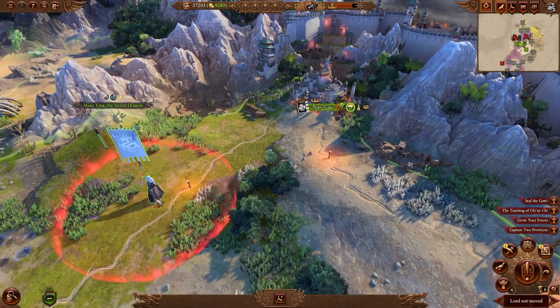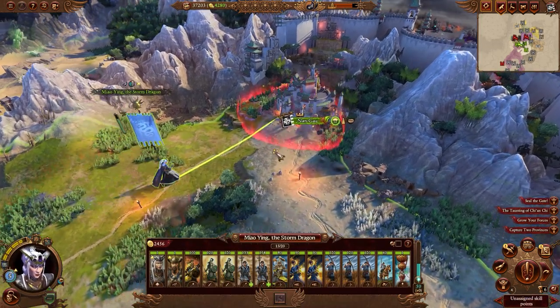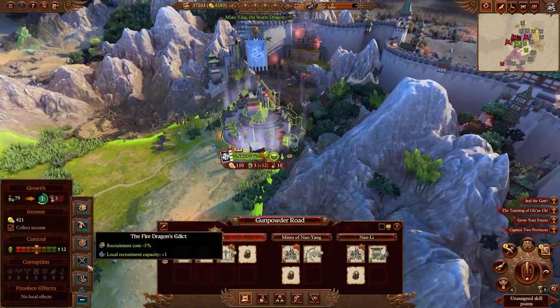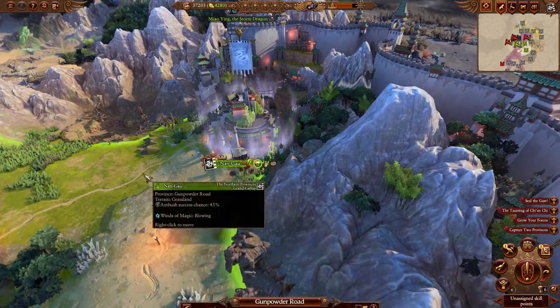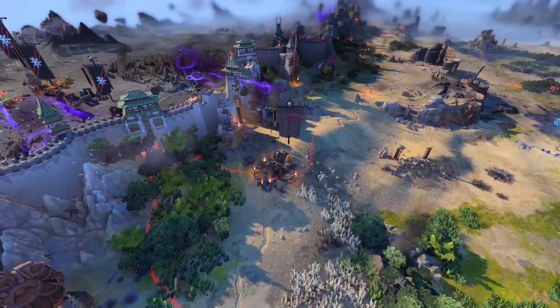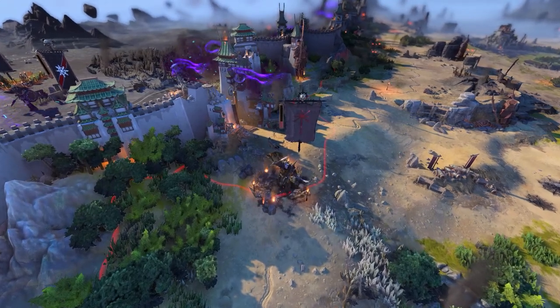We'll begin by issuing the Storm Dragon's Edict commandment, lowering corruption, bolstering defense, and decreasing our enemies' movement range. Unfortunately, whilst we were distracted with internal affairs, a Chaos Warband entered Grand Cathay through the demolished Snake Gate.